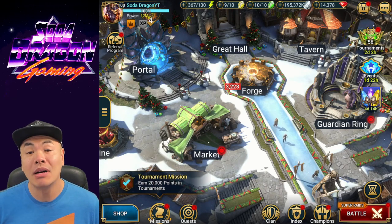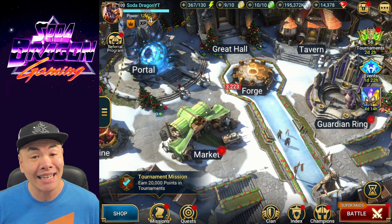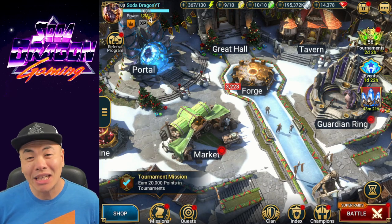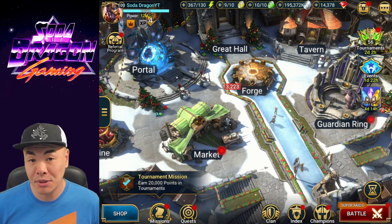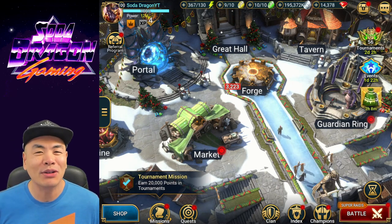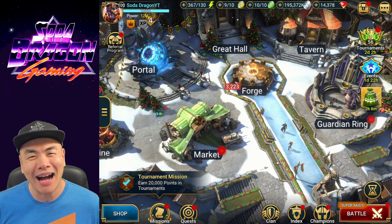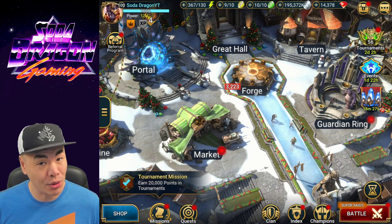Yes, this is a Shemail team, but 4 out of the 6 characters used in this comp are completely accessible to everybody if they play this game long enough. And even if you don't have all the characters in this comp yet, besides Shemail, there are really good substitutions you can make. Do you absolutely need Shemail to fight the Hydra? No. The highest damage teams I have seen post-deterrence nerf don't even include Shemail.